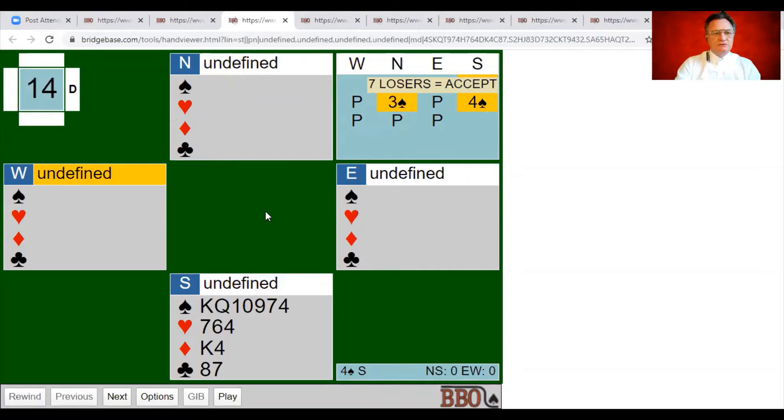What does partner have? One loser in spades, three in hearts — up to four, one in diamonds is five, two in clubs — seven losers. Partner is maximum for their two spade weak jump overcall and raises to four spades. Vivian's asking about the 24: if you picture the worst possible hand — four-three-three-three shape with no points — each suit has three losers except the four-card suit where the fourth card is always considered a winner, giving 12 losers maximum per hand. Two hands together: 12 plus 12 is 24.